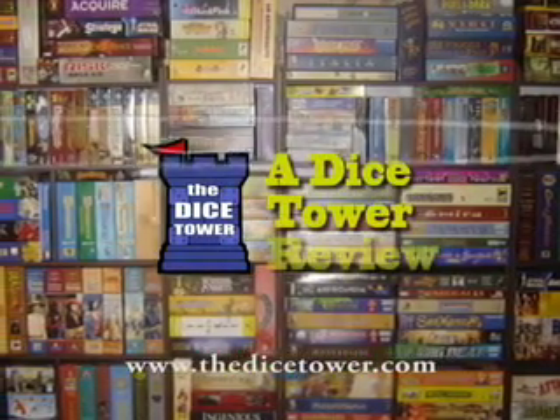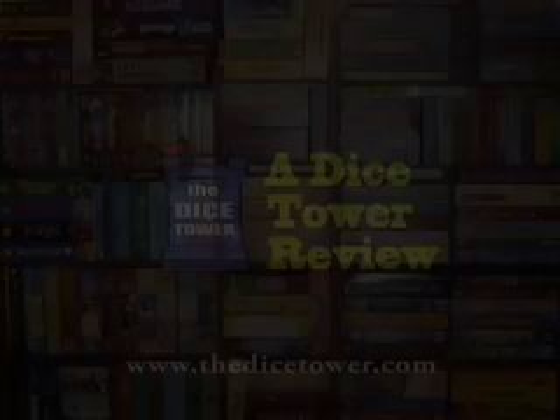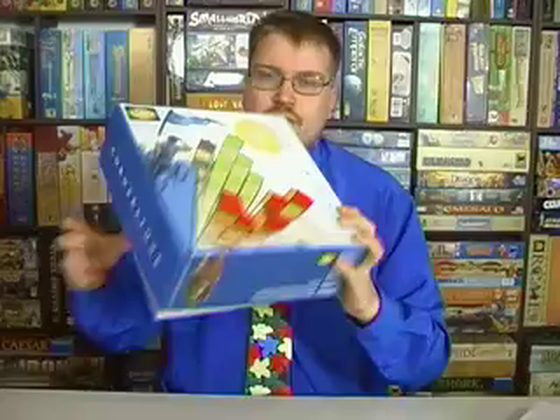It's time for another Dice Tower Review with Tom Vassell. There are dexterity games — the most famous would be Jenga, where you try to pull the piece out without the whole tower collapsing. There are a lot of dexterity games, but very rarely is a dexterity game mixed with a strategic level. There's some strategy — pull this piece, pull that piece — but can we add more strategy to that? Well, that's what Cornerstone tries to do.